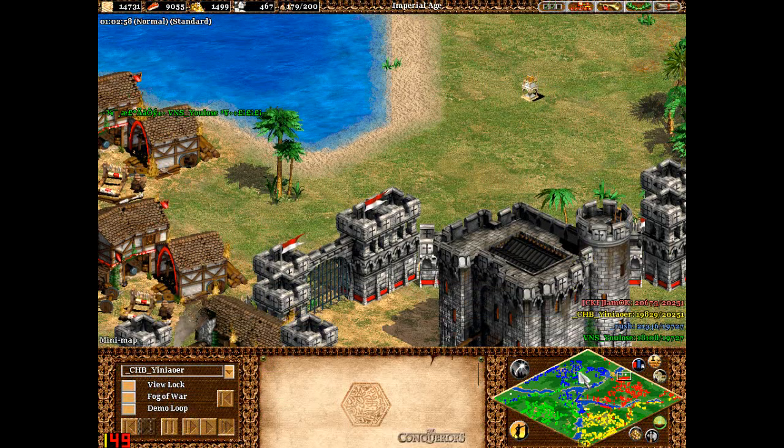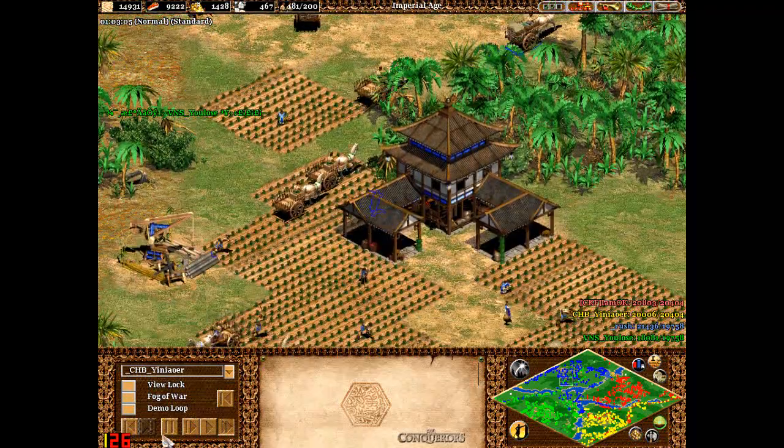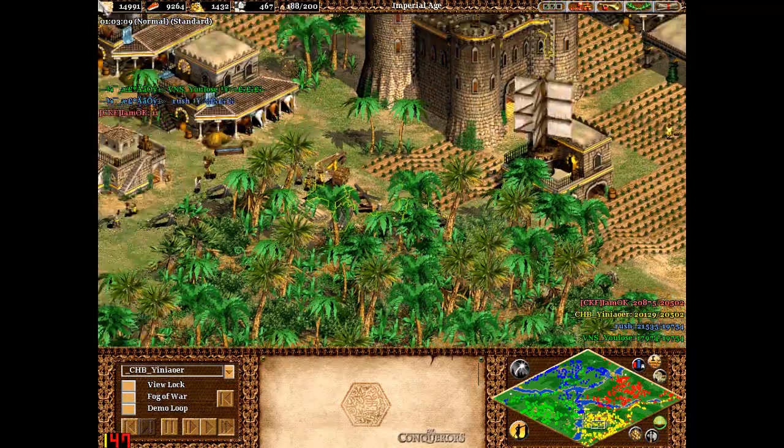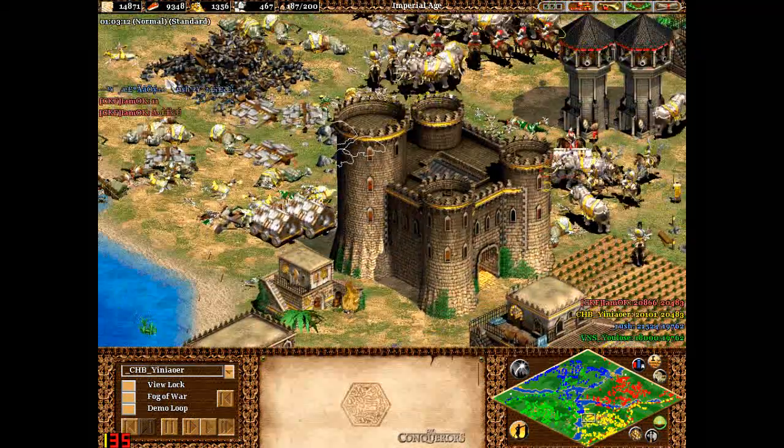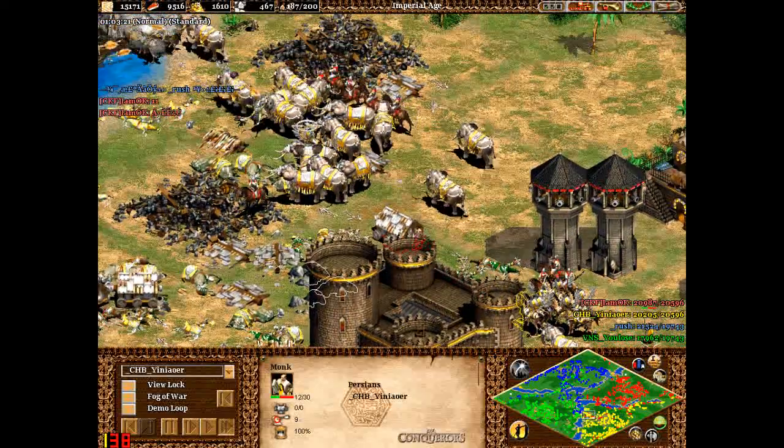Just managed to chop through there, that's quite useful. Red needs to try and sling yellow quite a bit. A monk is ready to heal but it could do some healing itself. Plenty of war elephants but they're not going to do a good job against that.